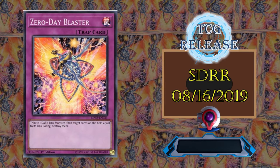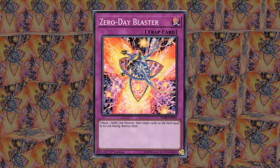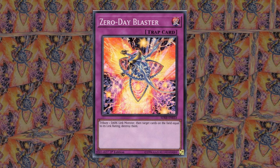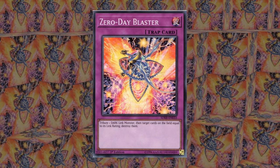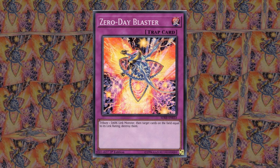Zero Day Blaster is another trap, but can also be some good insurance. If your opponent is trying to remove your dark link monster, you tribute it to destroy some cards on the field as a consolation prize. This is targeted destruction, but can be a decent swing in terms of card advantage, and can even hit the back row as well.